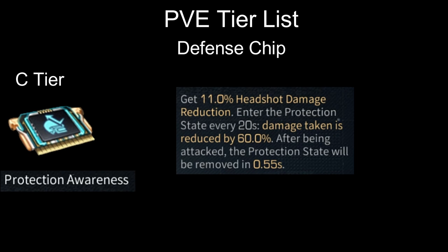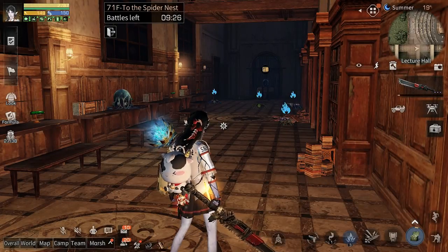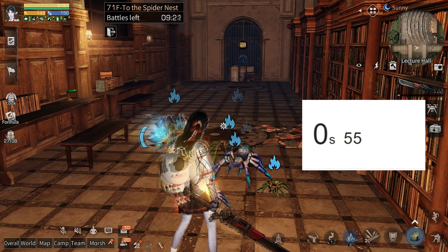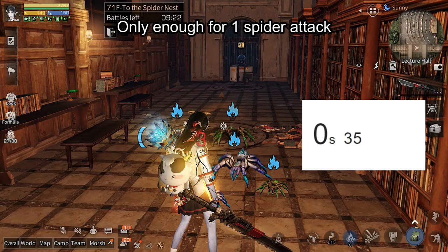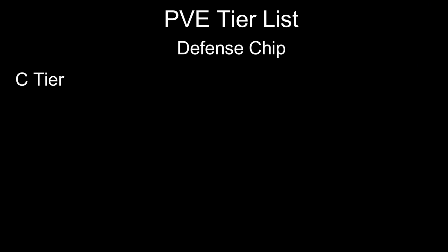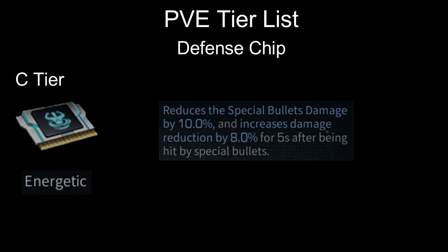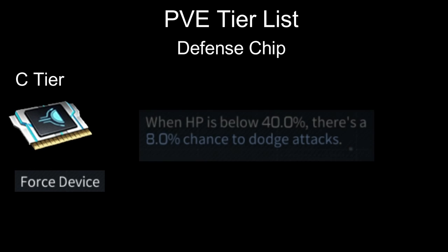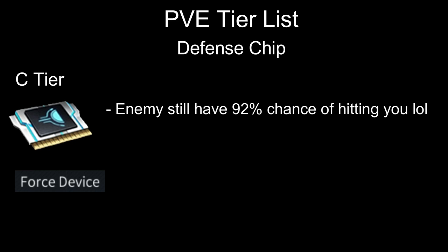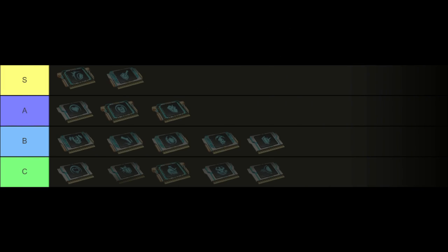Next, we have Protection Awareness. The only boost from this chip in PvE is 60% damage reduction for 0.55 seconds — I don't think it would even be enough to withstand 1 zombie. Next, on C tier, we have Energetic — this chip is also useless for PvE. Next is Force Device: when HP is below 40%, there is a chance to dodge attacks by 8%. In most situations, you will still be dead because the enemy still has a 92% chance of hitting you. That's all for the PvE tier.